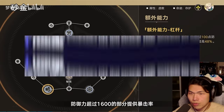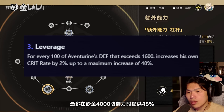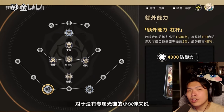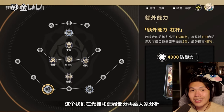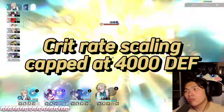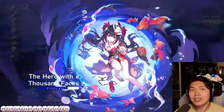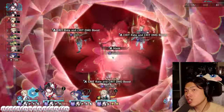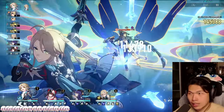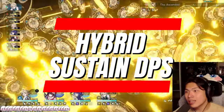The final trace, Leverage, is arguably the most important trait that makes Aventurine an excellent sub DPS. For every 100 defense exceeding 1,600, crit rate increases by up to 48% — meaning 48% crit rate, or 96% crit value, is granted upon reaching 4,000 defense, which is the cap. This means Aventurine maintains his sustain capabilities while dealing additional damage from follow-up attacks, basic attacks, and his ultimate. This is the perfect synergy for our first ever hybrid sub DPS sustain that is Aventurine, and you can see his effects in Memory of Chaos.